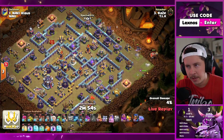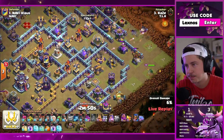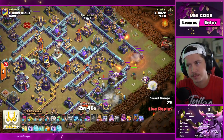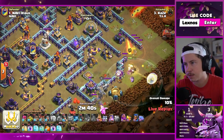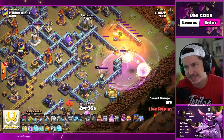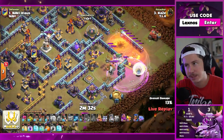Yeti flame flinger. Queen on the right side of the base. Wall breaker. Her queen might just straight up walk the wrong way because of that mortar. Yeah, she is. Well maybe that's actually a good thing — you need a freeze. Queen ability it is.